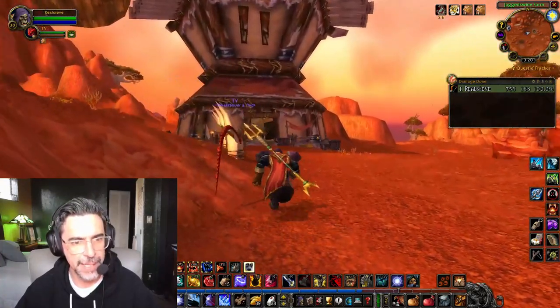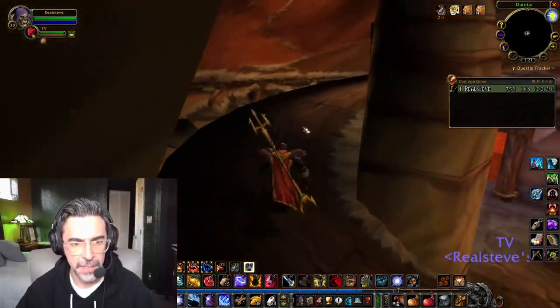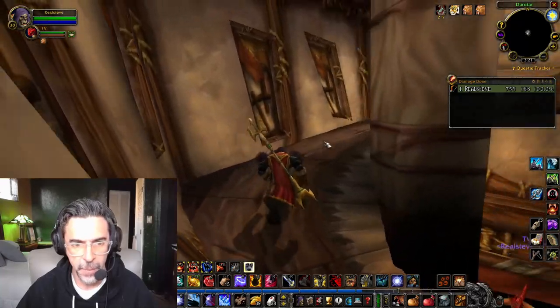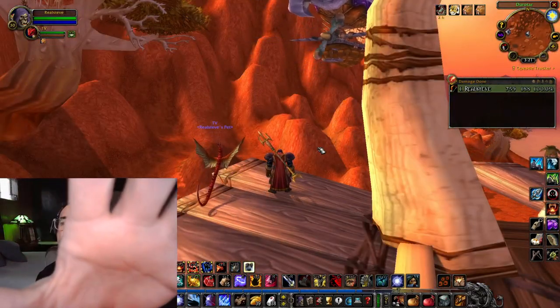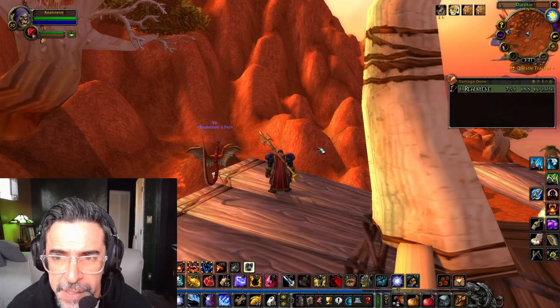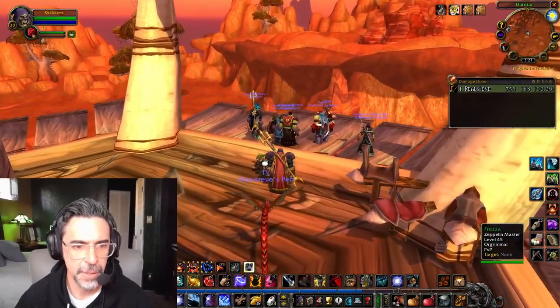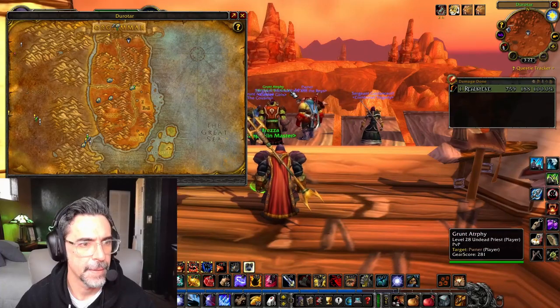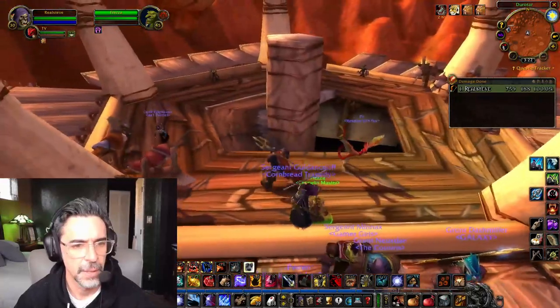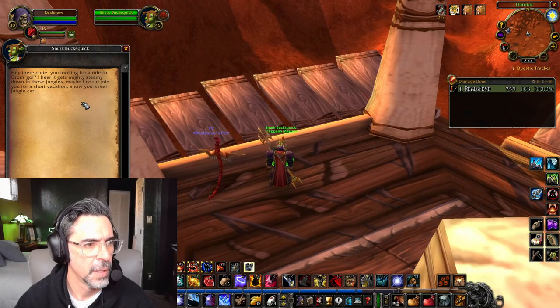The one to Stranglethorn Vale is the one up there on the left. Please, bus driver, wait — I can't wait for the next bus! This is just like catching the city bus and they don't wait. Anyway, this side of the Zeppelin tower with the male goblin takes you to Undercity. The female goblin on the south side takes us to Gromgol, which is a location in Stranglethorn Vale.